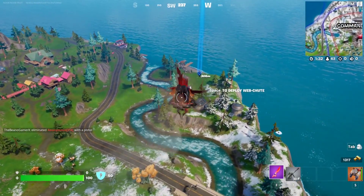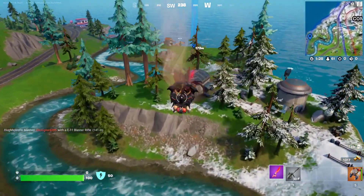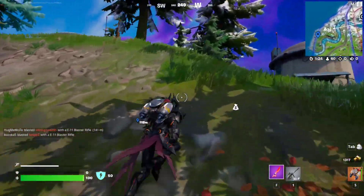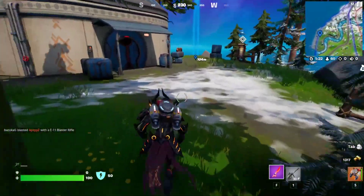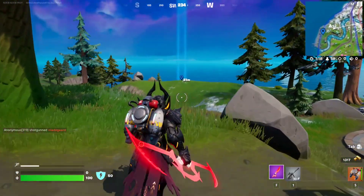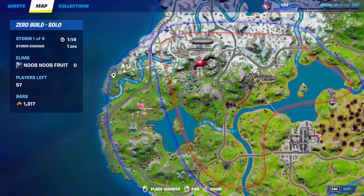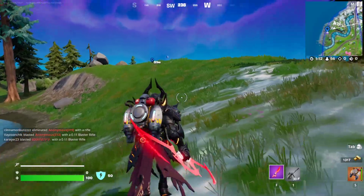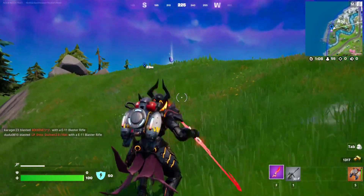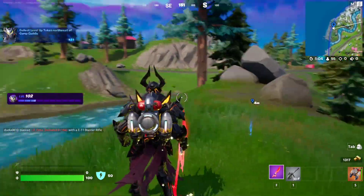For this level up token, it's going to be northwest of Camp Hadul. Just make your way to this spot right here. Here we are — just going to show you the exact location on the map. This is the exact location — just make your way to this spot right over here and there should be the level up token floating there. Let's go grab it. Nice.